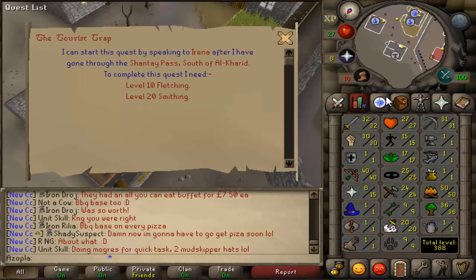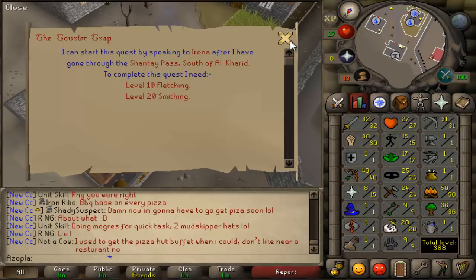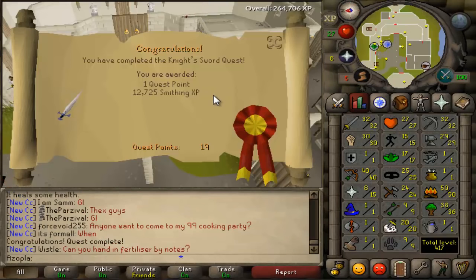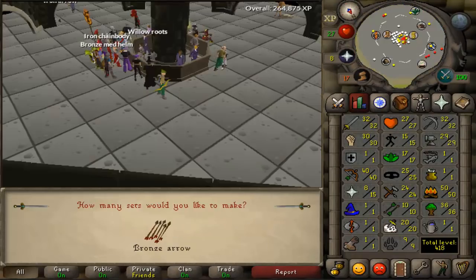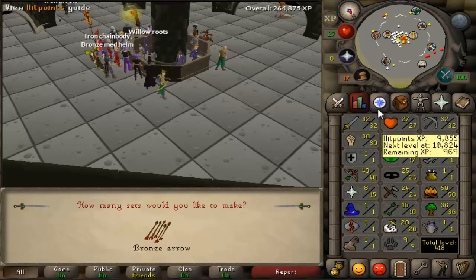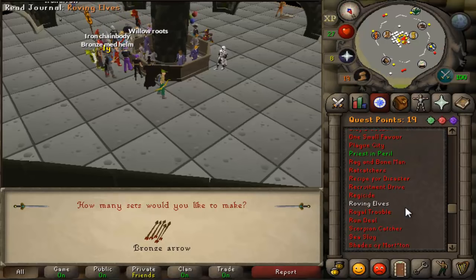So 10 fletching and 20 smithing - that's significantly easier to get than getting the 42 thieving. So we're going to do that. I'm probably going to do the Knight's Sword quest just so I can get that 20 smithing real quick. And then 10 fletching will be very easy. And there's the Knight's Sword quest complete for the juicy nearly 13K smithing XP, getting us to 29 smithing which is well over the requirement for Taurus Trap.